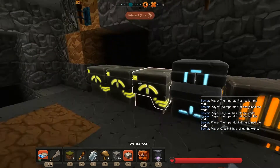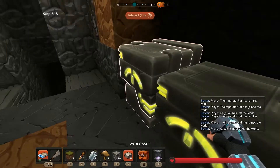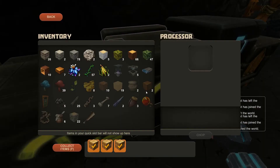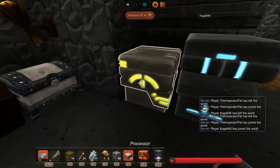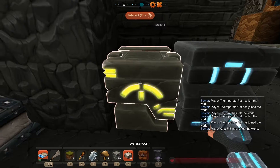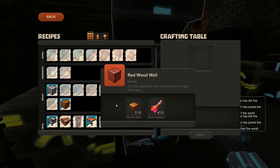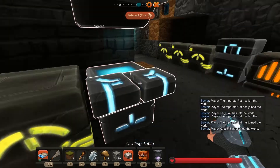I wish beds were used for more — I honestly think beds should be a spawn point, not the teleportation thing. Maybe I'm just thinking too much about Minecraft. It would make sense to make a bed your spawn point. Well, would it only make sense because Minecraft did it? Good question.